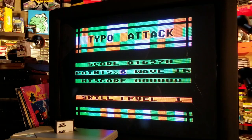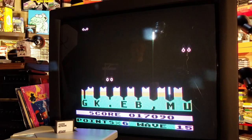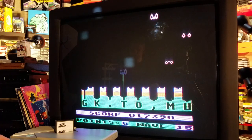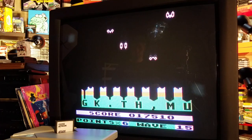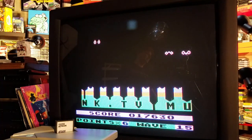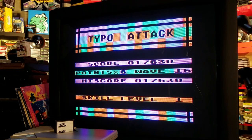Once the game speeds up, it gets tough. In addition to increasing the speed and difficulty, you can also add the option for capital letters, working the shift key into the mix. And as you just witnessed, sometimes the aliens will spin around your letters or something, so double tapping them kind of helps.